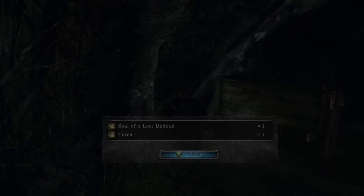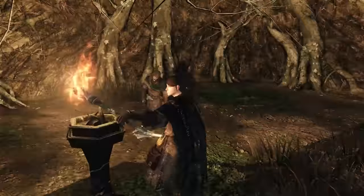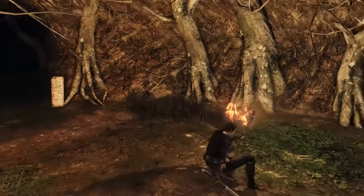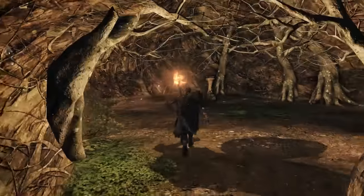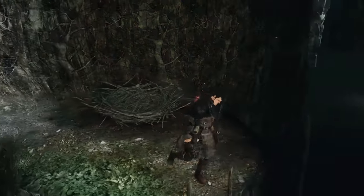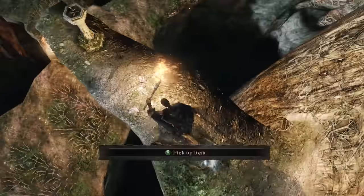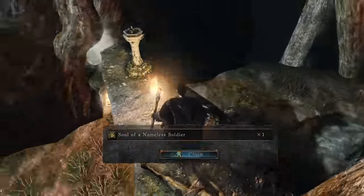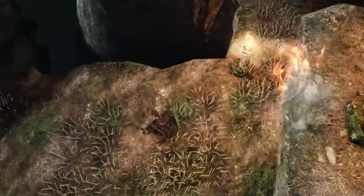Pick up the Torch and the Soul of the Lost Undead for 200 souls. We're going to go to the first fog gate on the left, lighting all the sconces on the way. I'm just going to avoid enemies like I did in the first video, but kill them if you want. I'm going to continue on until the end, where I'm going to kick down the ladder and ignore Dinah and Teelo for now. Drop down to the below ledge and collect the Soul of a Nameless Soldier for 800 souls. Now we're done with Things Betwixt, for now.